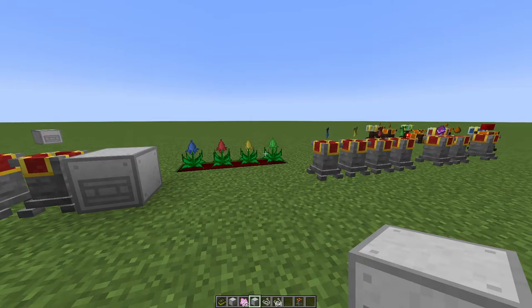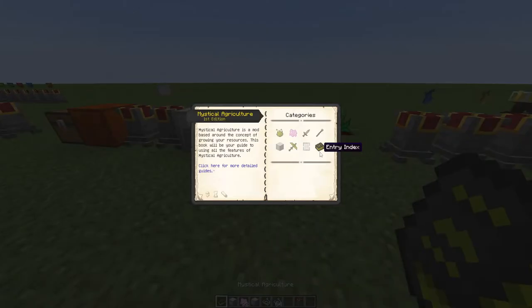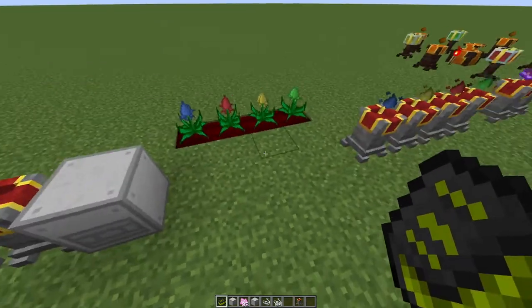You want to get these machines set up early, since you'll need a huge amount of production — to make one Supremium Essence, you need four to the power of four Inferium Essence, so it multiplies very quickly.